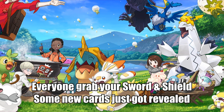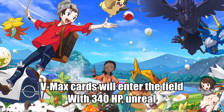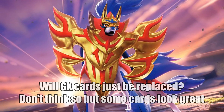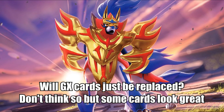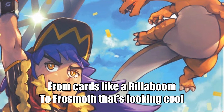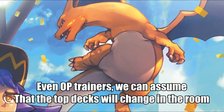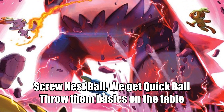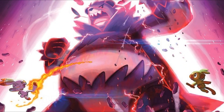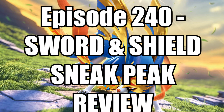Everyone grab a short and chill, some new cards just got revealed. VMAX cards will enter the field with 340 HP - unreal! Let's talk about what we'll see to play, a small review to start your day. GX cards just be replaced, but the cards look great, from cards like Gorilla Boom to Frostmoth that's looking cool. Even OP trainers - we get Quick Ball, throw them basics on the table, with Magnolia we're able to make new decks. Episode 240 - Sword and Shield sneak peek review!